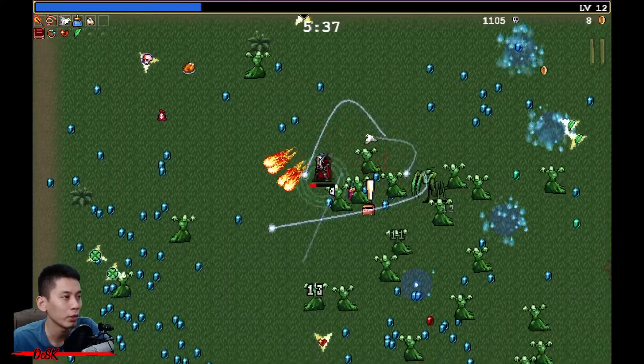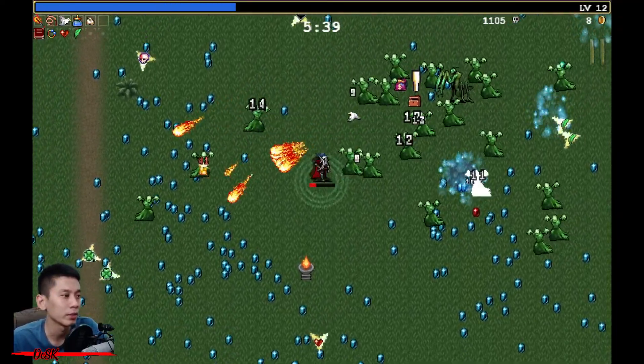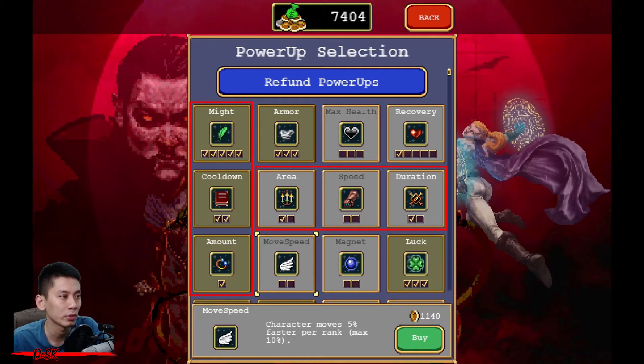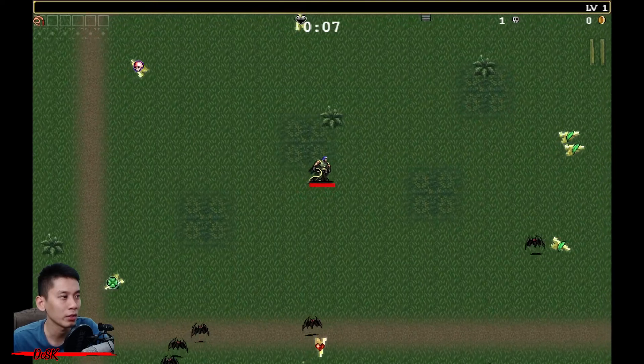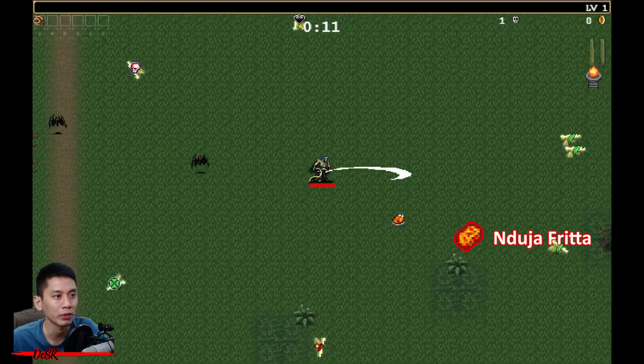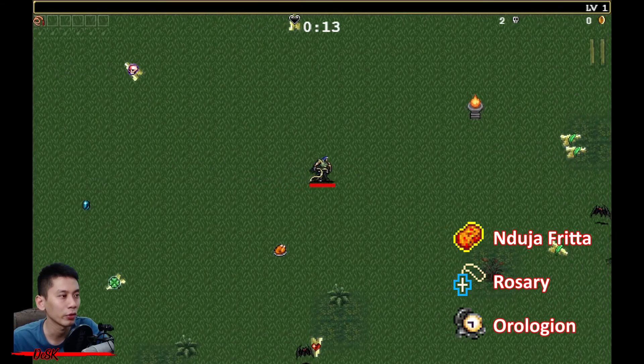The answer is yes — there are a few ways to do this. First, purchase power-ups like cooldown reduction and others to increase your DPS, so you'll have a higher chance to eliminate some of them. Second, when the match begins, fight and destroy crates and look for Indujafrita, Rosary, and Aurorogen.